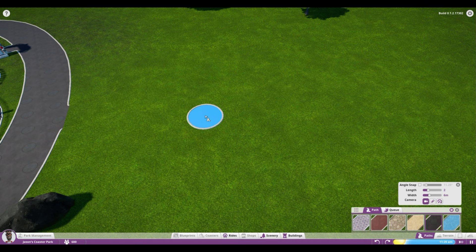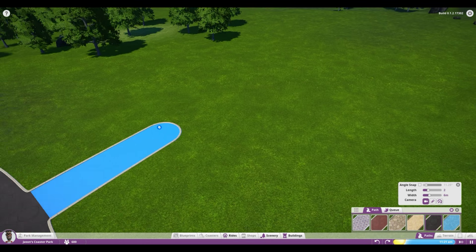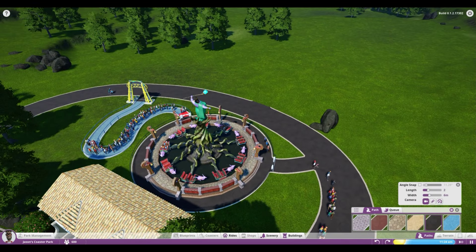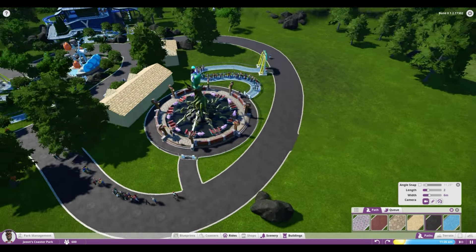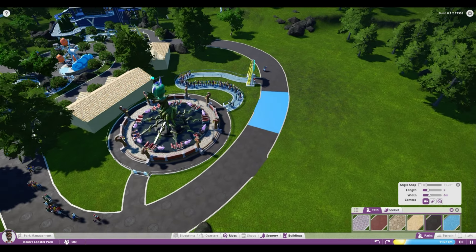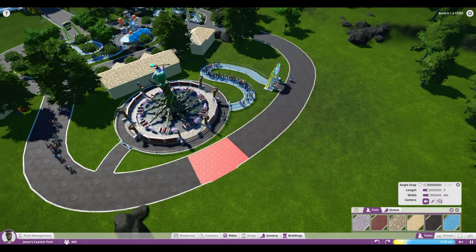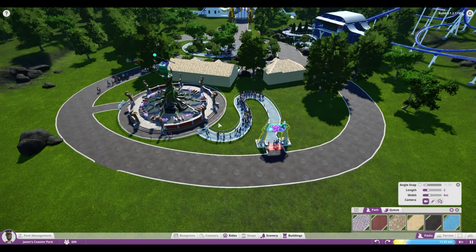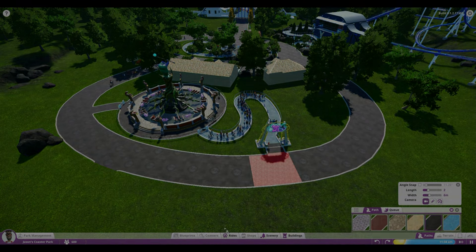That's path placement guys — hope you've enjoyed this tutorial. If you did, give the video a like and subscribe to my channel. Next tutorial we're going to talk about ride placement — putting rides in with queue paths, showing the steps to get them working in your park, getting peeps over to them, and maybe some extra stuff to make them look a little prettier. Until next time, happy building and keep it loopy!